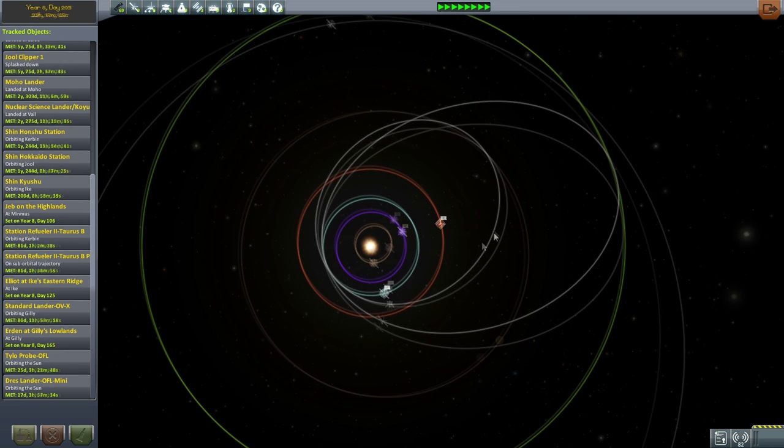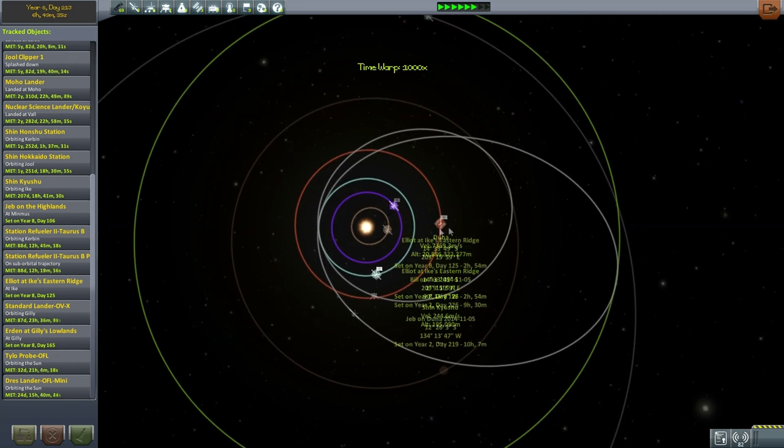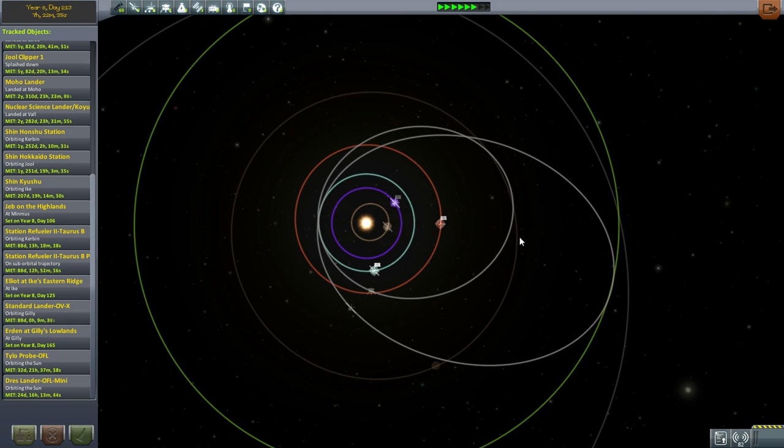Eve has to go all the way around. I think that's about 75 degrees — might be 80, but I think that's close enough. Let's head over to Shinkyushu Station, where Elliot has been waiting for quite a while.